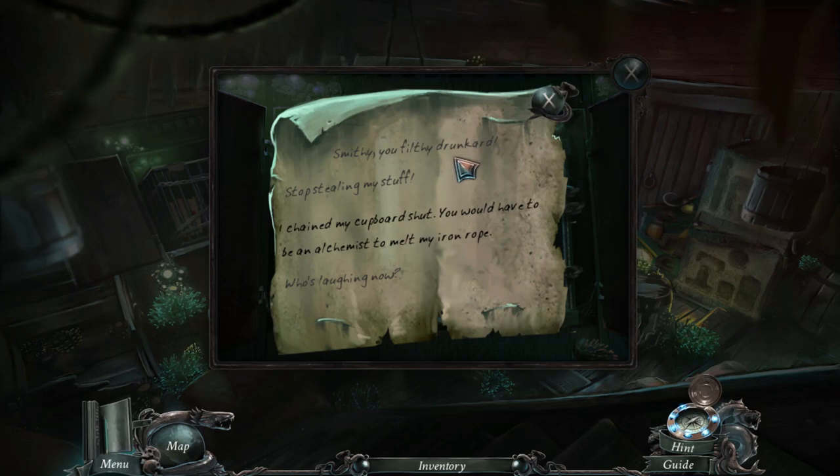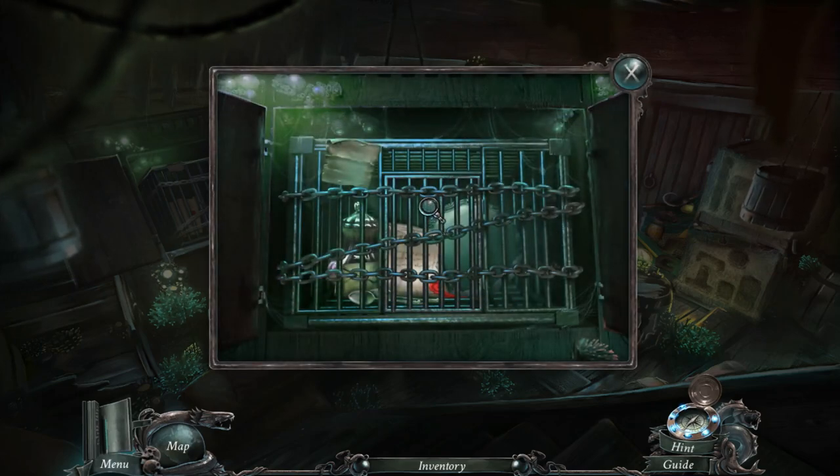'Smithy, you filthy drunkard! Stop stealing my stuff! I chained my cupboard shut — you would have to be an alchemist to melt my iron ropes and the chains. Who's laughing now?' Oh, I see what's happening — I need to make that potion to break these chains. I need to make the rum to give to our mate to get the potion, and then brew the potion. This is getting complicated.